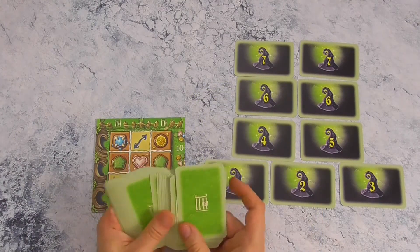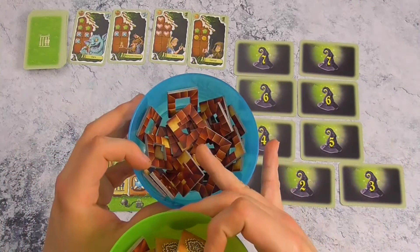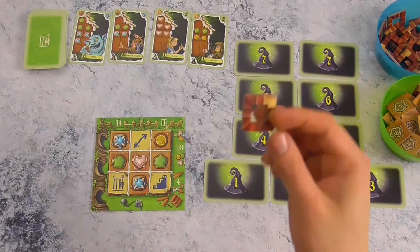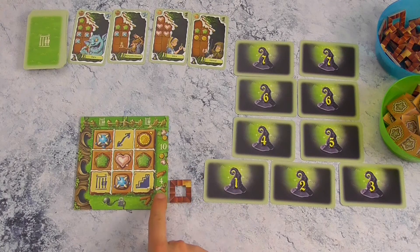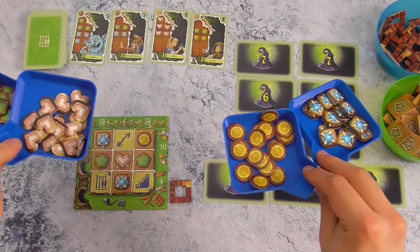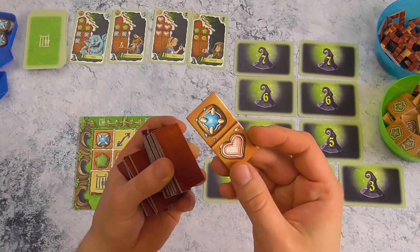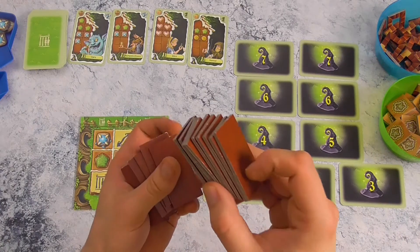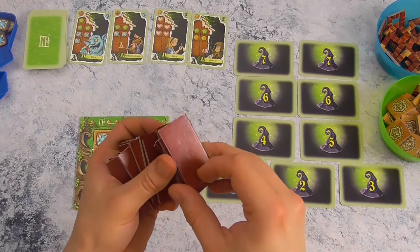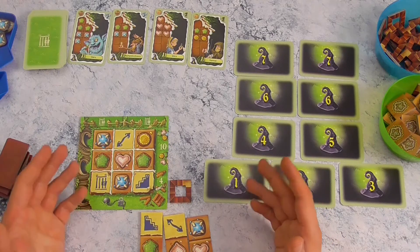Dan hebben we de karakterkaarten. Schudfel die en zorg dat er vier open liggen. Maak ook voorraadjes van de traptegels en de jokertegels. Iedere heks begint al met één traptegel, die mag je hier naast het bord leggen. Er is plaats voorzien en je mag er maximum vier hebben. Zorg er ook voor dat de peperkoekfiches in vier kleuren binnen het bereik staan van de spelers. Dan hebben we de verschillende dubbele tegeltjes, telkens met afgebeelde peperkoeken of andere symbolen. Meng die gedekt door elkaar en geef aan iedere speler willekeurig 15, waarvan hij er drie mag openleggen voor zijn neus. Bepaal dan ook een startspeler — dat is de heks die het meest recentelijk een bos heeft bezocht.